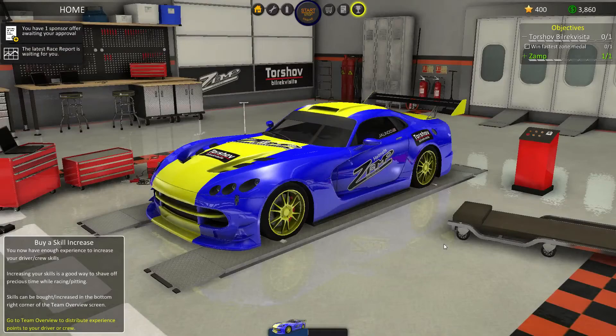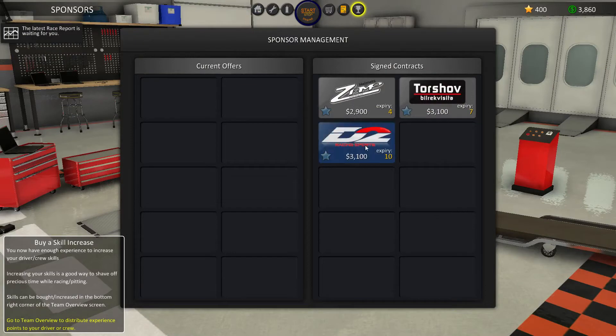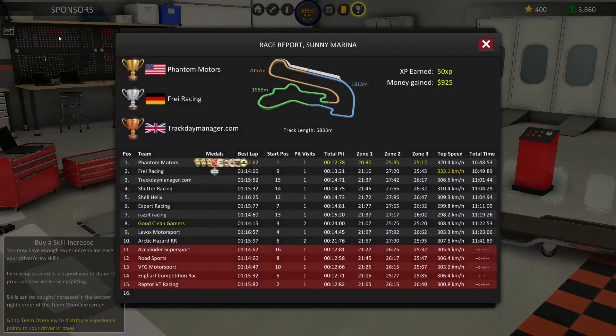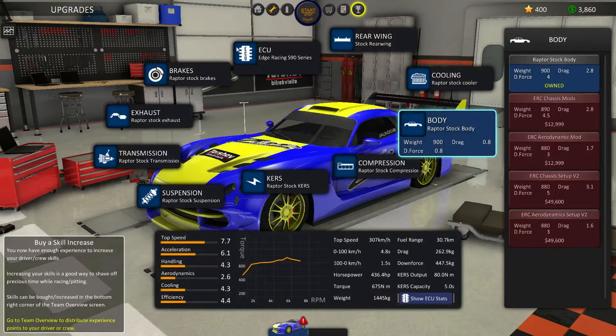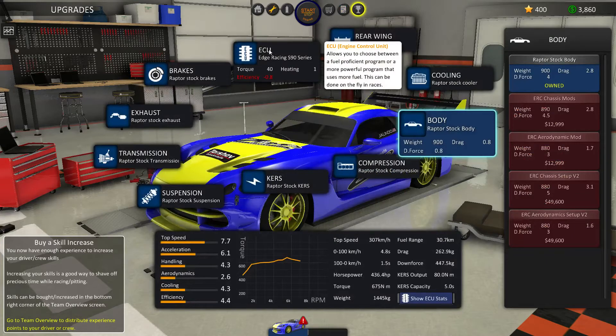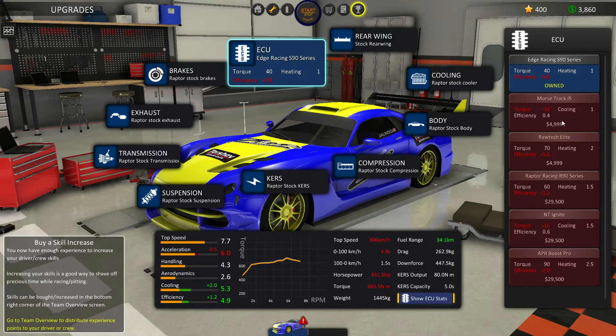That went fairly well — I'm pretty happy with how that went. Let's take a look at some of the other features of the game. We have another sponsor — we just get these sponsors and keep adding their logos to our car, which gives us a good chance to show that off. We can see the latest race report — Phantom Motors got all of this stuff, he is just totally rocking it. We can go to the upgrade shop and look at different upgrades. The ECU next upgrade costs like $5,000.